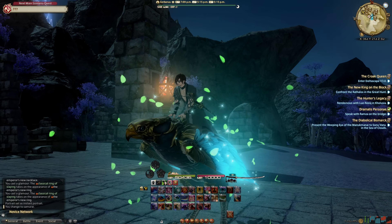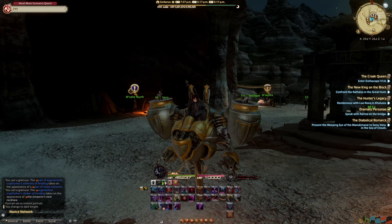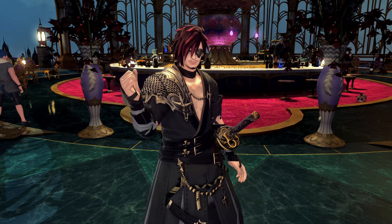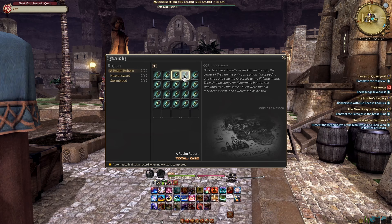You'll want a mount, unless you're roleplaying the Lord of the Rings. You're not going to want to spend your time walking from quest to quest for the entire game, unless you do want to do that, in which case, fair play. The scenery's lovely. For the housing and apartment enthusiasts, you can also unlock the Sightseeing Log at level 20. It lets you unlock paintings by the painter in Idyllshire.